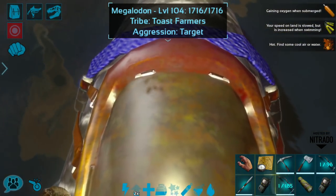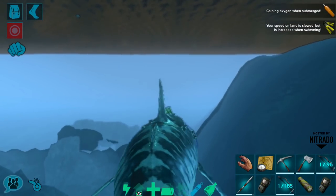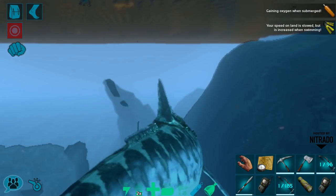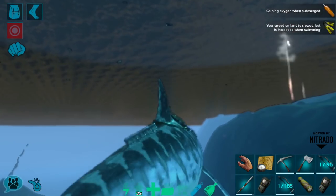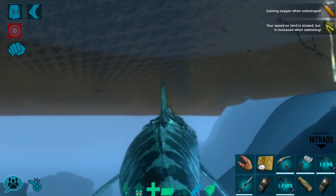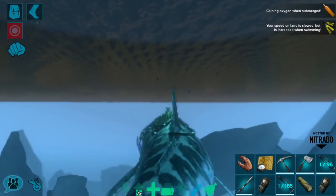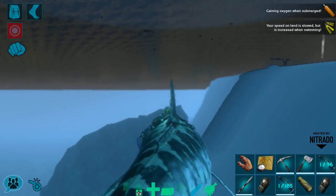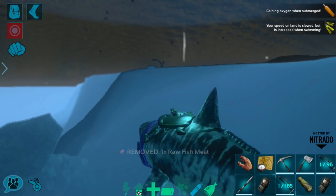Basilosaurus are pretty rare — not the most common things in the world — and it can be difficult to find a high level one. We're heading out towards Herbivore Island where there's usually at least one hanging out. Basilos are one of the best underwater creatures because they don't get shocked off the mount by jellyfish, which can be a big issue if you're riding a shark.